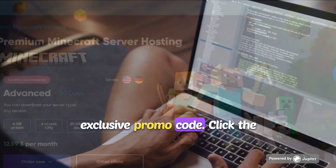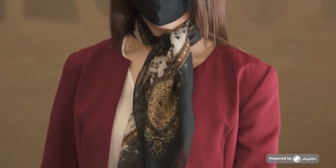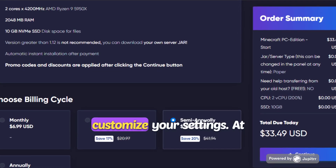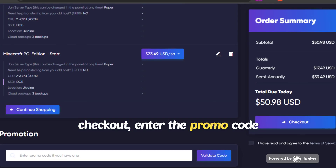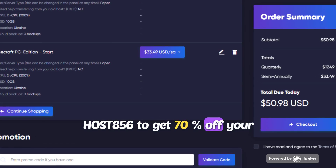Here's how you can get started with Godlike Host and use our exclusive promo code. Click the link in the description below to visit the Godlike Host website. Sign up for a new account or log in if you already have one. Choose your game server and customize your settings. At checkout, enter the promo code HOST856 to get 70% off your purchase.